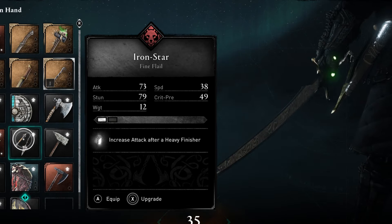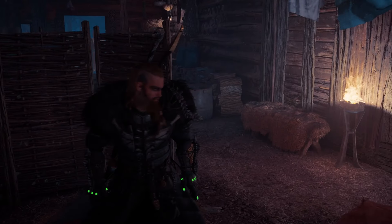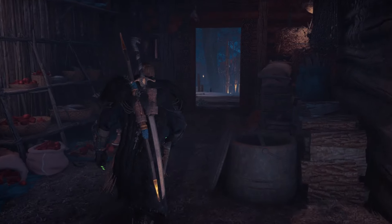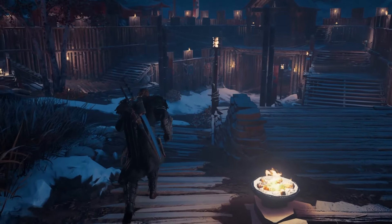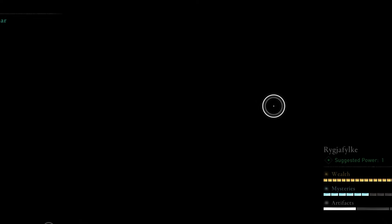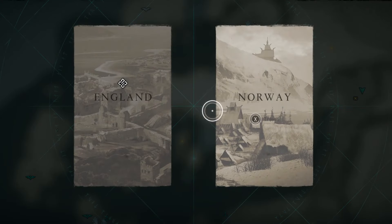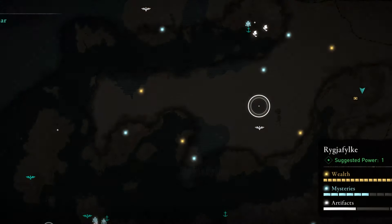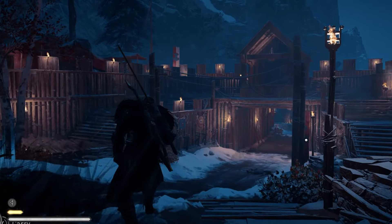That's all of the items and abilities you'll want to get in the starting area before heading to England — it'll definitely help you out a lot with your playthrough. If you don't get all of these while you're here, you can head back to Norway from England whenever you want. Just go to your Atlas in the world menu and you can switch between England and Norway back and forth. I hope you all enjoyed today's video — thanks so much for watching and I'll see you all in the next one.